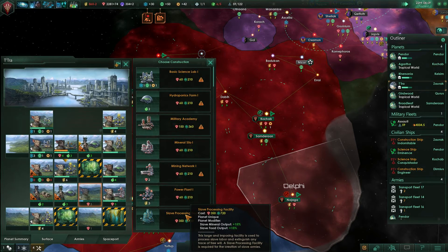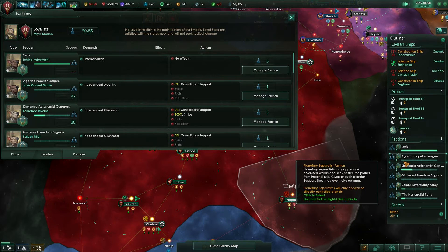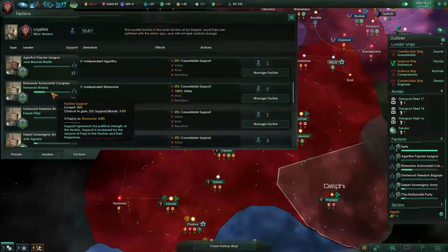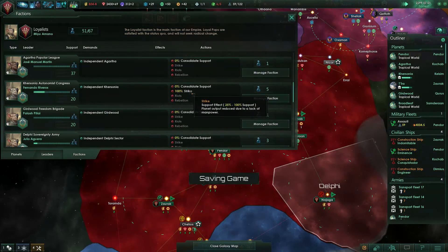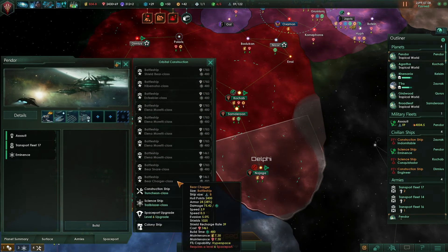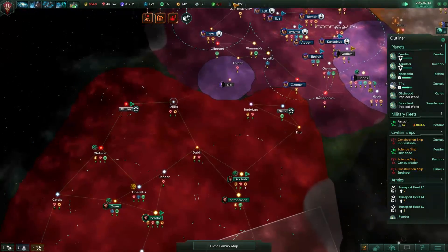Slave processing facility — eh, not really. Mining network. Do we have powerful factions? Serfs aren't important, they're just emancipation. The Autonomous Congress for Kernseer — why do they hate me so much? Oh, am I going to have to build up my fleet properly now? I think I am. We can't rebuild the battleships because we require better spaceports. So let's build some better spaceports in Agartha and Pendor, because that's what's needed.